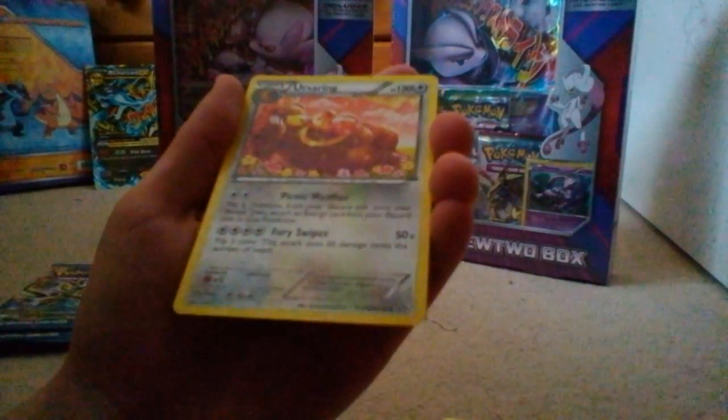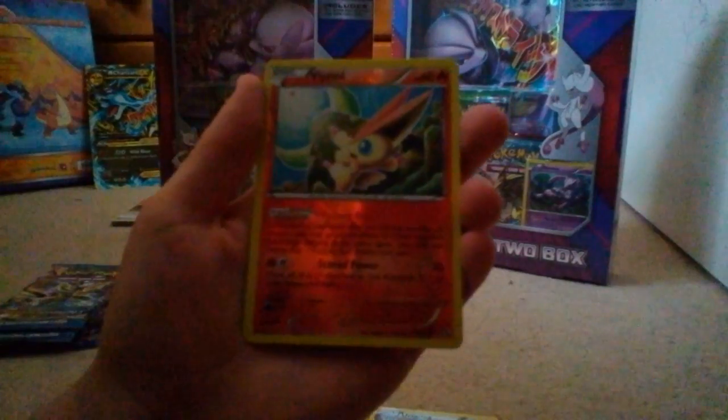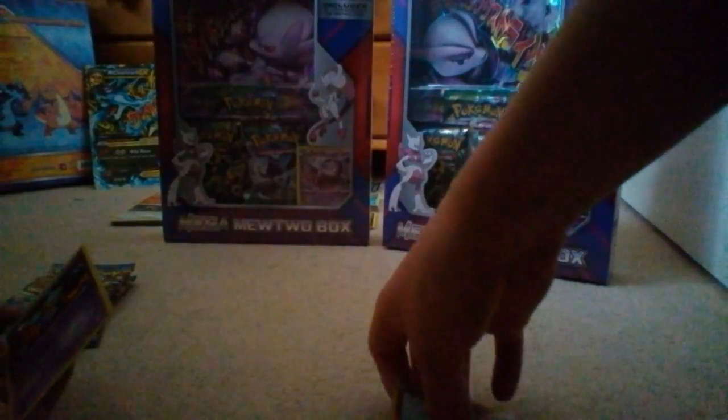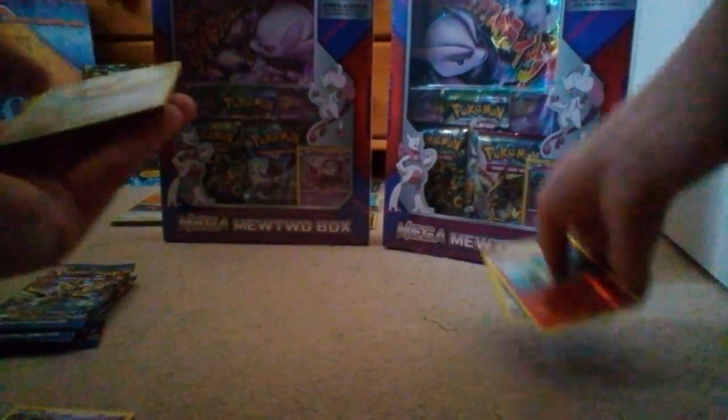An Earth's Ring — Radiant Collection card again. Ooh, Reverse Holo of a Victini. And a Rare of a Toxicroak. That's a very nice pack. I definitely can't ask for more from Legendary Treasures, but that is a very good pack all the same.